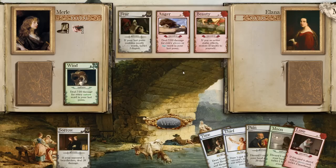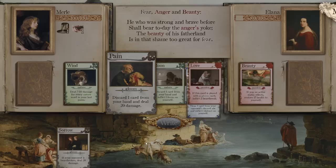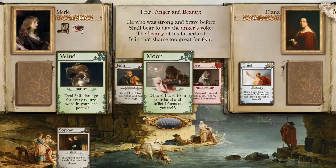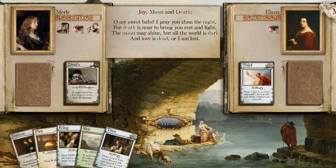I swear, if this is more than seven damage. Fear, anger, and beauty: 'He who was strong and brave before shall bear today the anger's yoke, the beauty of his fatherland, and that shame too great for fear.' Discard a card from your hand to deal 20 damage — are you kidding me? This card seems pretty darn nice. Pain and Sky are like a wombo combo, which is hilarious.